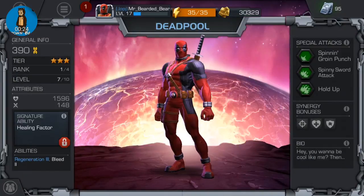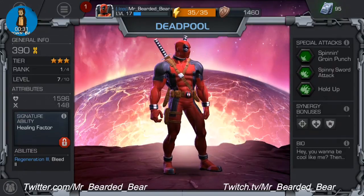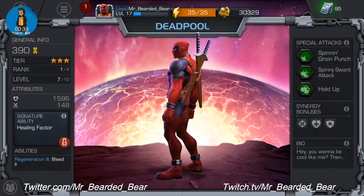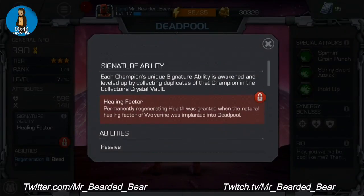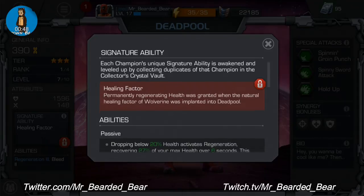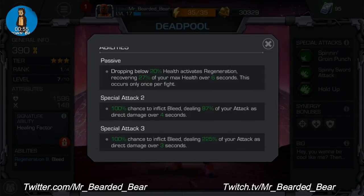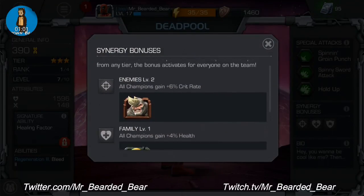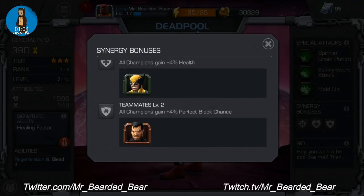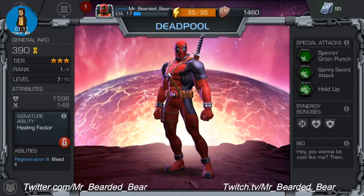I've got a 3-star Deadpool — I got him through a crystal, it was like a small pair package. He's actually really good. As you can see he's ranked one out of four, level seven out of ten. His signature ability is Healing Factor. When you click the information icon it shows that if he drops below 20% it activates special attacks, plus synergy bonuses. If I team him up with Rhino, Wolverine and Punisher you'll get some sweet little attributes. His power level is 390 at the minute.